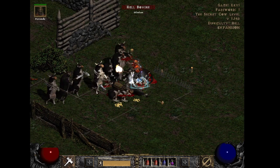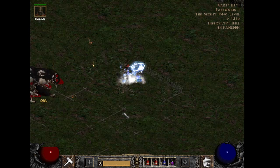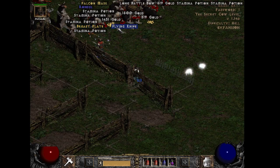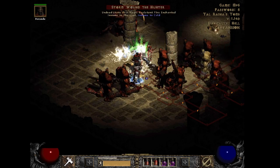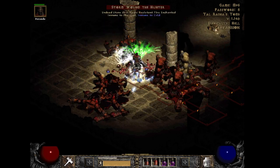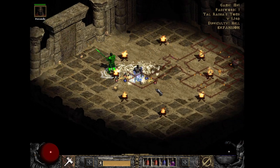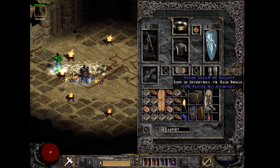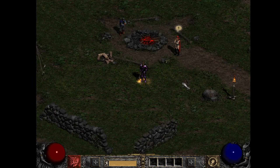We can farm these items inside the secret cow level on hell difficulty — just be careful not to kill the cow king, or you won't be able to run hell cows anymore. We can also find these items inside the tombs in Act 2 when searching for Duriel. You'll find lots of small charms with life, faster hit recovery, grand charms, or general gear with sockets, and you might get lucky and find a couple of high runes along the way. If you enjoyed this video, please leave a like and subscribe to the channel. Thank you for joining me, and remember to grind on.